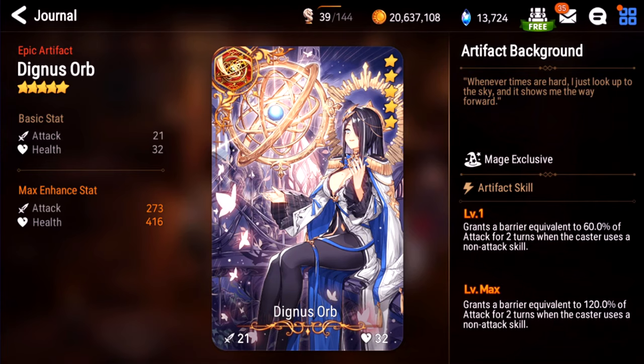Dignus Orb. This is the Vivian artifact. It seems pretty good — 120% of attack for two turns as a barrier is a pretty strong barrier. But the problem is I've never run into this, so I'm assuming the community thinks it's not very good. I think this is another artifact where situationally, on certain builds, it may be powerful, but the use case is too limited. I'll give this one a C+.